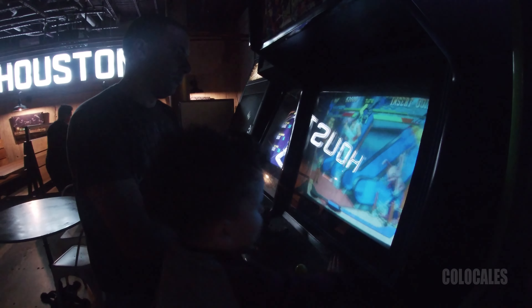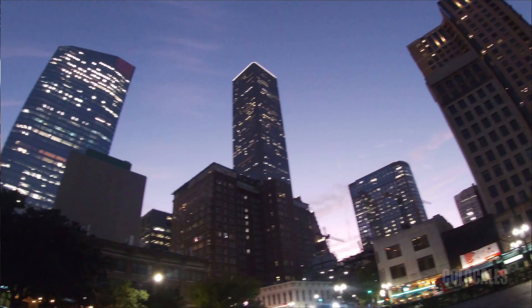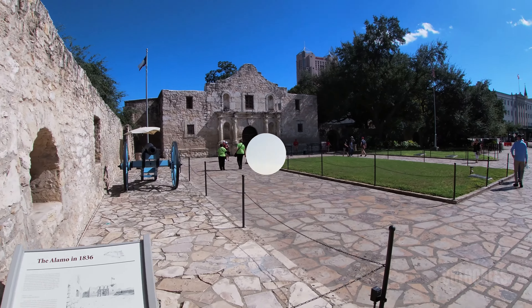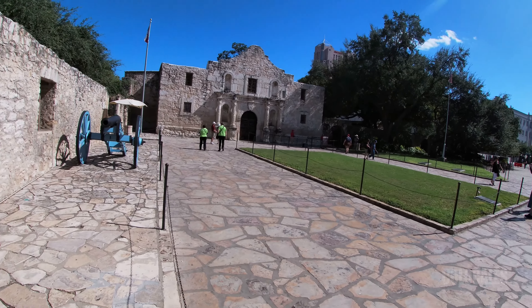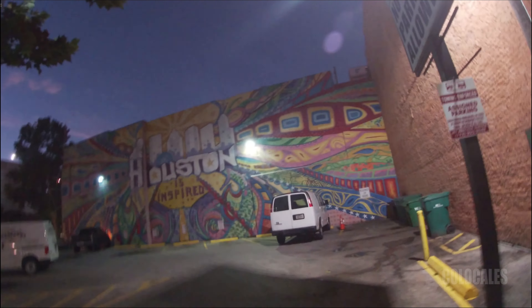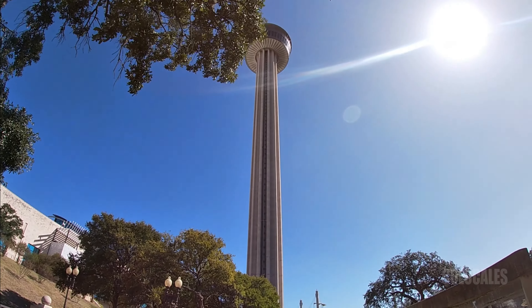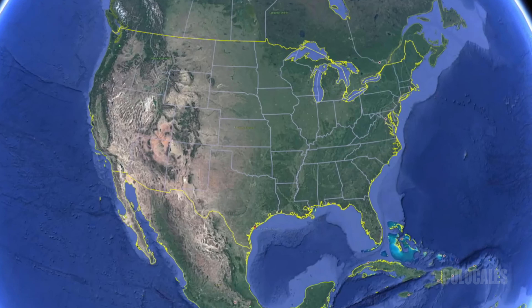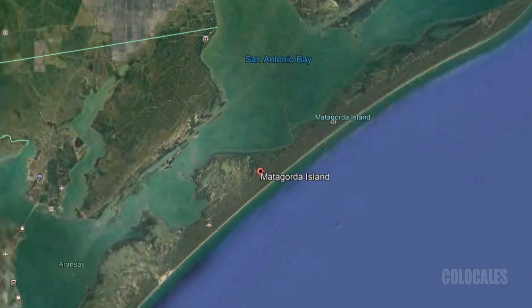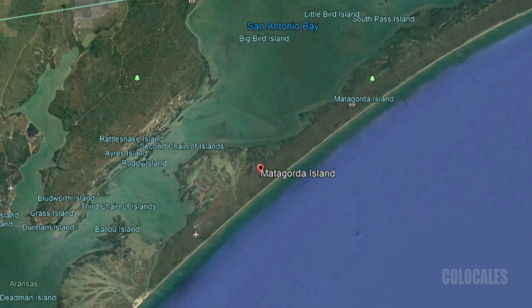Texas — a land gushing with giant, beautiful cities, wide-open spaces, and a deep, rich history. There are many natural and man-made wonders to explore and discuss, but one really caught my eye and did not disappoint. Matagorda Island Air Force Base is located in a small portion of a much larger barrier island in the Gulf of Mexico.